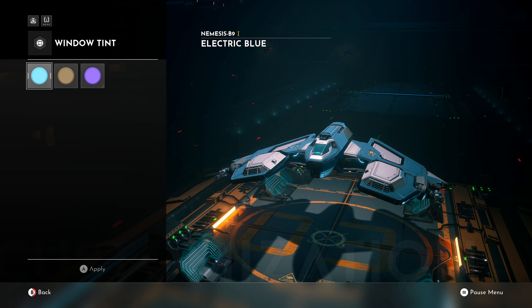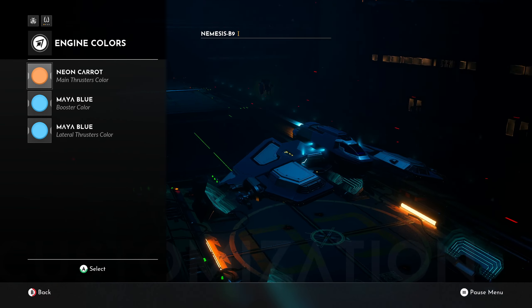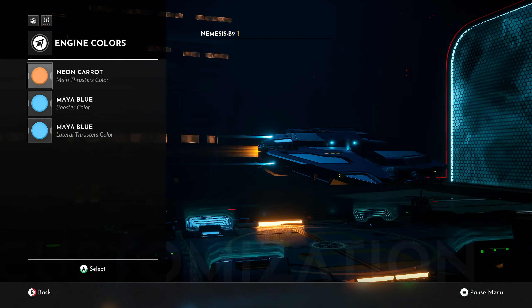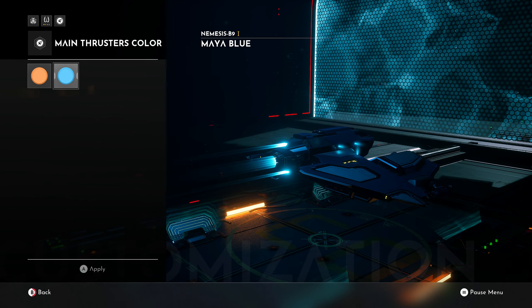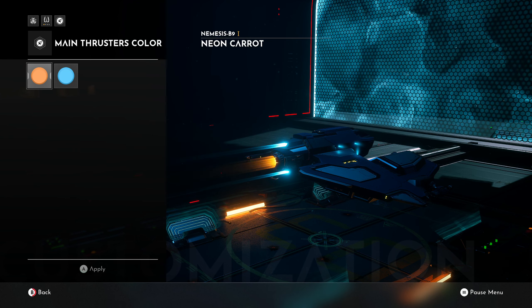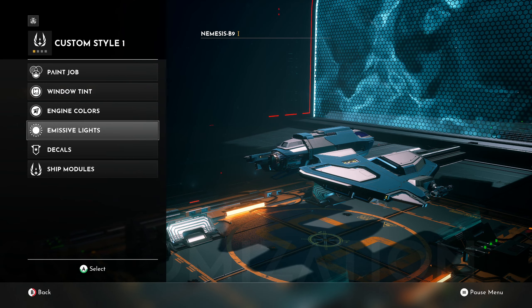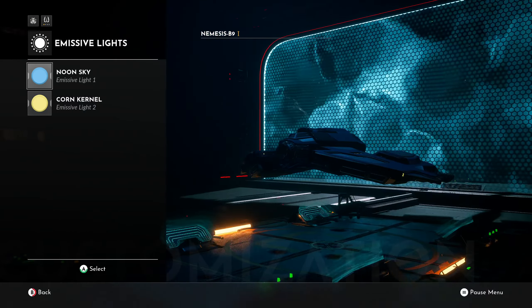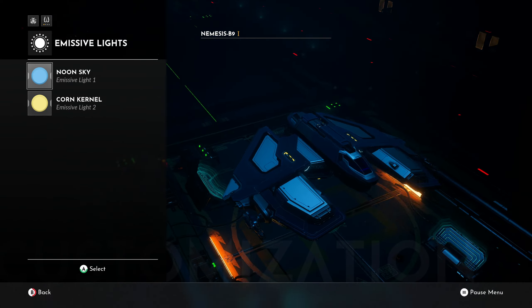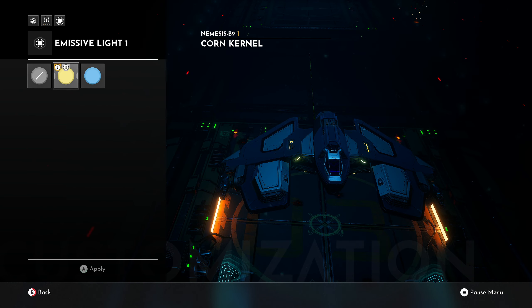What about window tint? We can do that — we've got a purple, okay cool. Engine colors — ooh, do I want it to be neon carrot? I kind of like it; it's different from the blue, makes it look unique. Emissive lights — which lights are these? I see the yellow one. Maybe if I change it, it'll pop out... oh it's those. I'll just leave it alone.